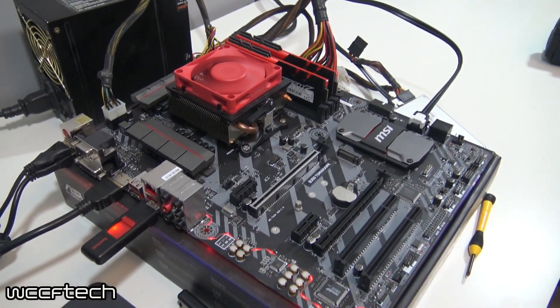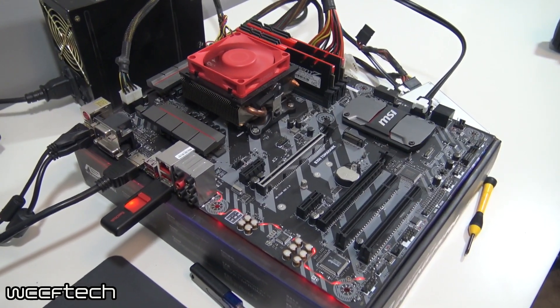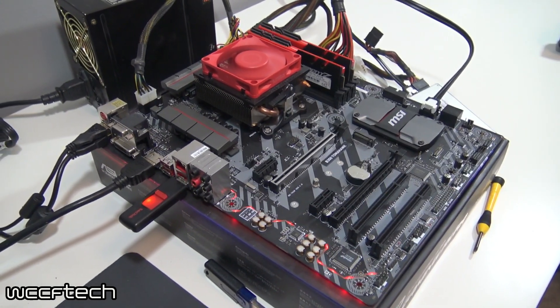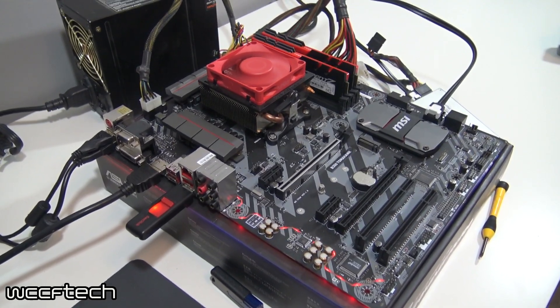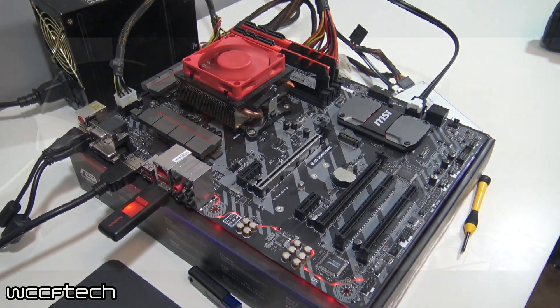We're running the MSI B350 Tomahawk motherboard with the A12 9800 processor and 16 gigs of Trident Z DDR4-3200. Unfortunately, we're only able to run it at 2400 instead of 3200 because it's locked by the motherboard. The multiplier for the GPU is locked, and while the CPU portion is unlocked, it doesn't really change values in the operating system so it stays the same.